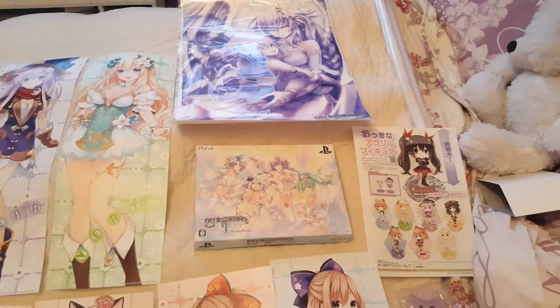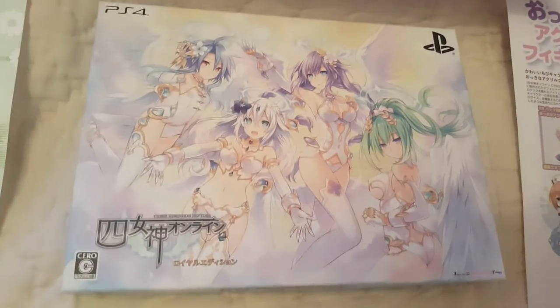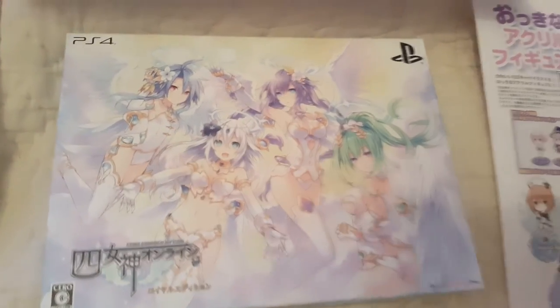Hi everyone, Finesse here. Today I'm going to show you Cyber Dimension Neptune the DX pack set, which came with a crystal. It looks like the box, and that's the same as the wall skull — I will show you the wall skull in another video.